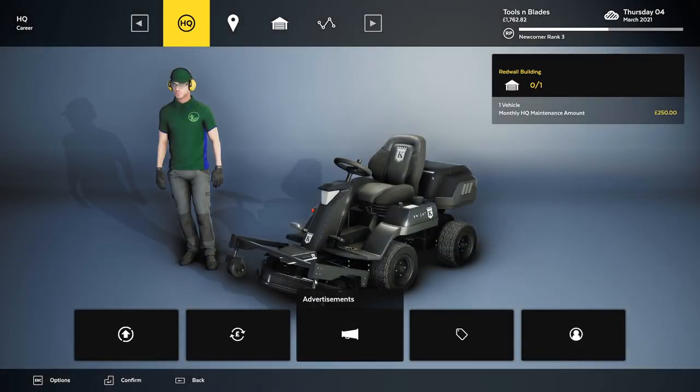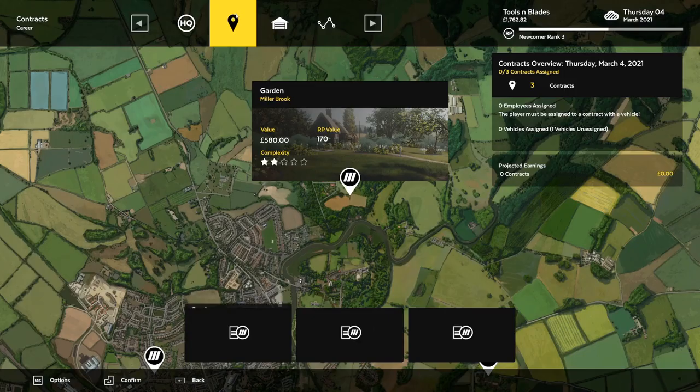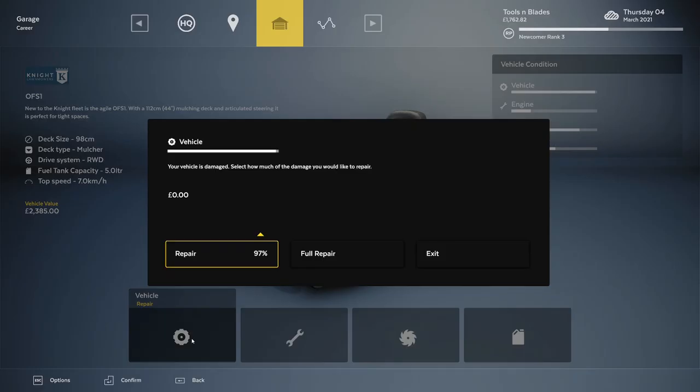Challenge number two unlocked — perfect! Let's go ahead — upgrade, purchase HQ, advertisement, edit company. What can we upgrade? Are you sure you want to upgrade a red wall building? This will take seven days to complete, costs 1500 pounds, and allows one extra bay. I need this in order to hire a new person.